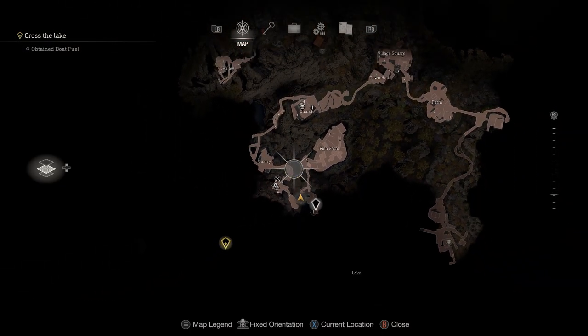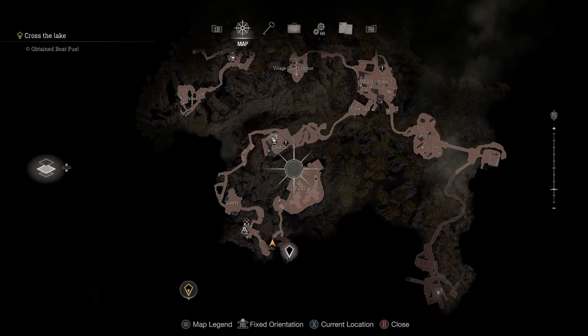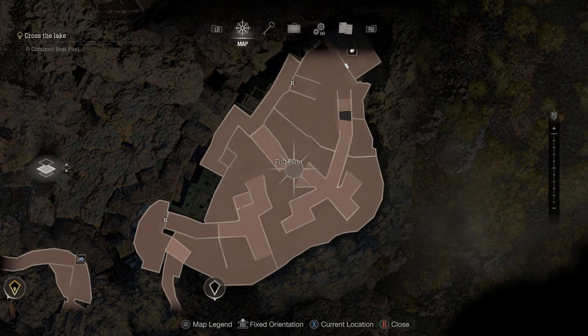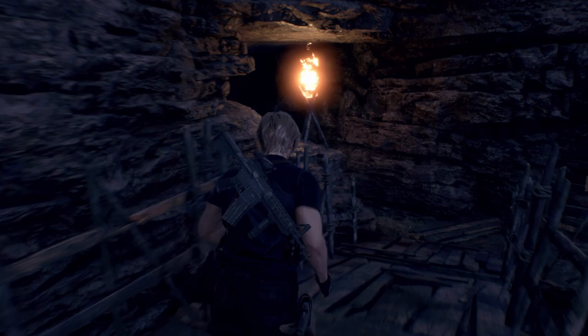Here's exactly where you can find the viper farm. You'll want to head to the location next to the Del Lago lake. This is Chapter 3, right before the boss fight, and it's where you go to pick up the gas for the boats.